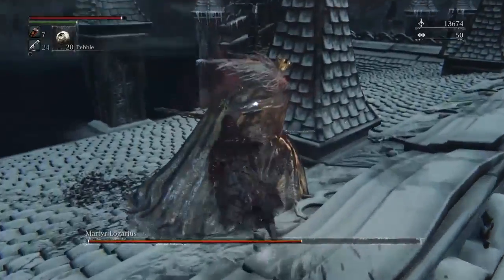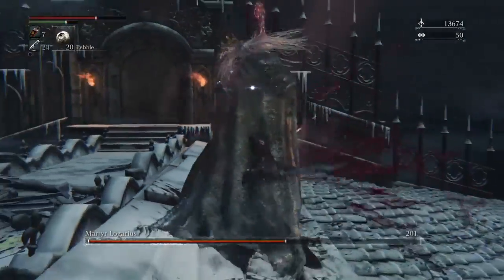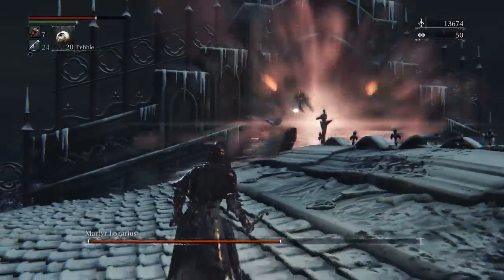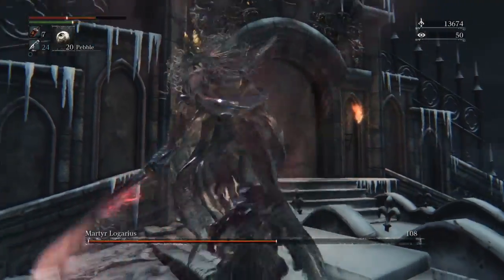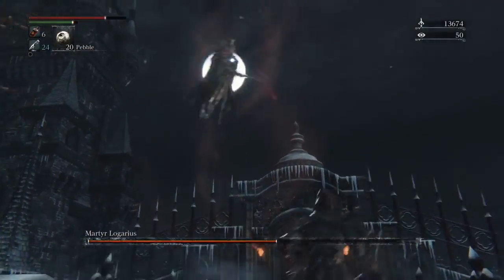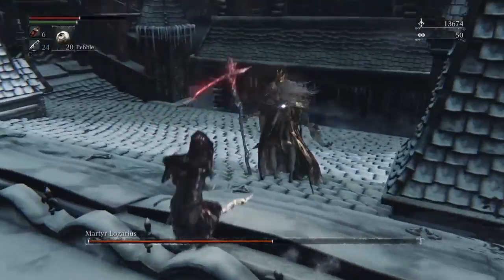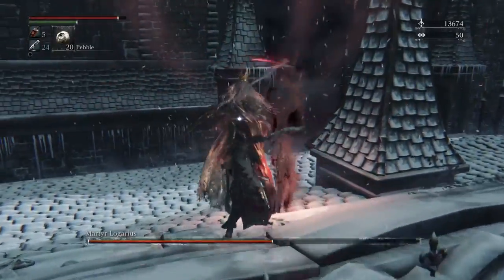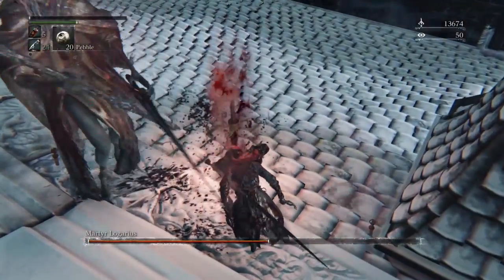That is an awesome opportunity if you can dodge the attack right - you get some good hits in there. But I screwed up. We want to get near again because we want to get rid of the sword. And then I dodged too late apparently. I'm so low on blood vials. That was a bad play on my part that has nothing to do with his AI - that was just really, really bad dodging. I will die here. We will see you soon.